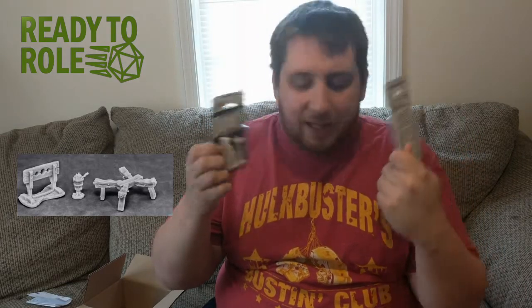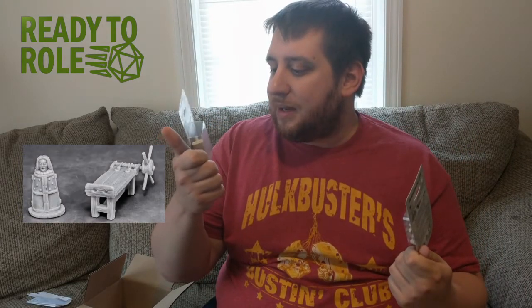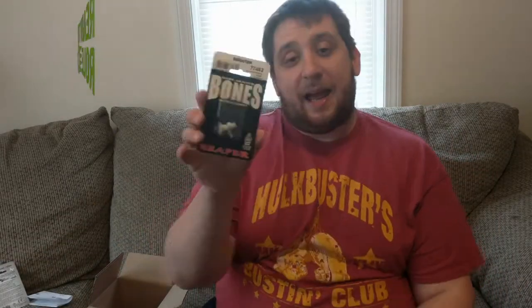Then I got some torture equipment — Torture Equipment One and Two. We have a rack, a stretcher, I'm not sure what that one thing is, an iron maiden, a bunch of stuff — really cool, just to put in the dungeon, whether it's beneath the castle or a dungeon itself. And then we have a Halfling Cook, because you've got to diversify your tavern staff.